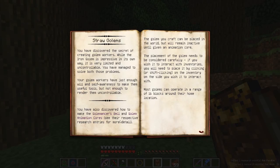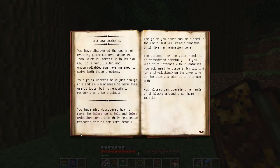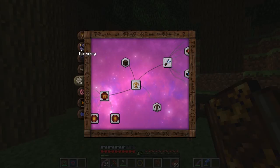Let me see here. The golem you craft can be placed in the world but will remain inactive until given an Animation Core. The placement of the golem needs to be considered carefully — if you wish it to interact with inventories, you'll need to place it by clicking or shift-clicking on the inventory on the side you wish to interact. So we'll make them in crucibles. How do you make a crucible?